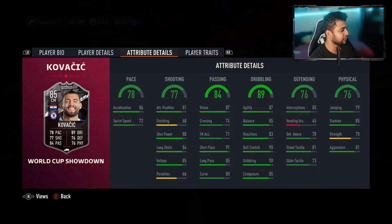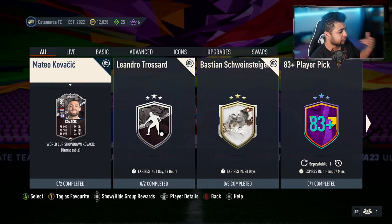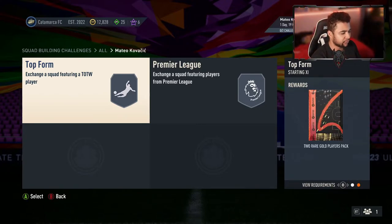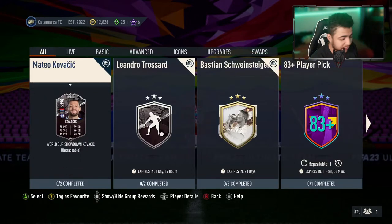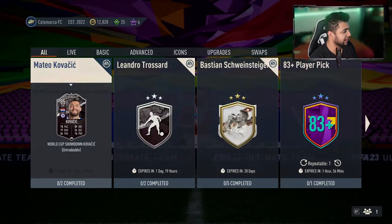Overall, Trossard looks better, but Kovacic with the plus two upgrade would be quite something. His traits are flair, playmaker, and technical dribbler. For his SBC segments: the first requires a TOTW player and 82 overall — they've lowered the minimum rating but upped the TOTW requirement. The second is a Premier League player and 84 team rating for a gold players pack. Kovacic is more affordable — I'd say around 25-30k — making Trossard closer to 40k.